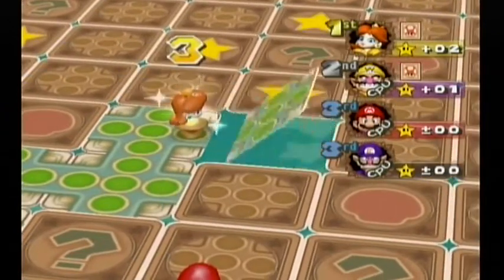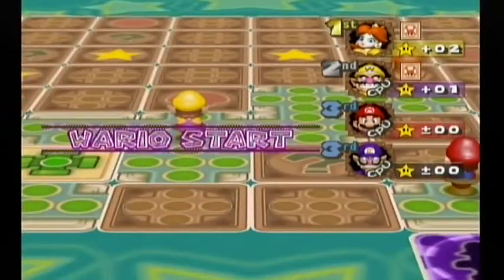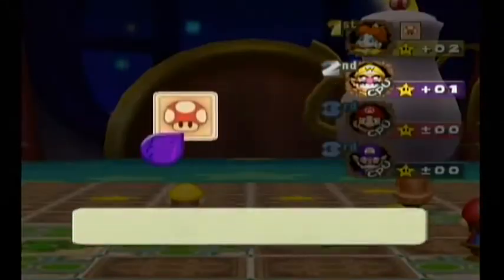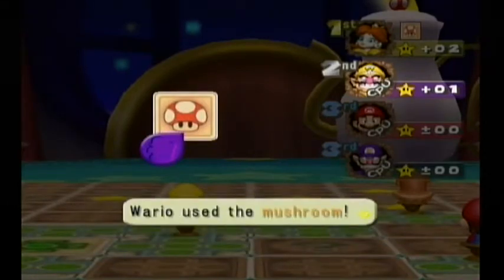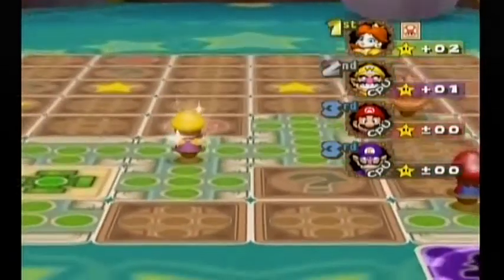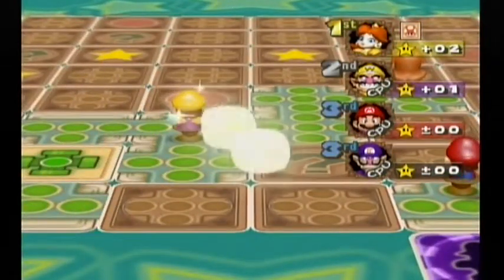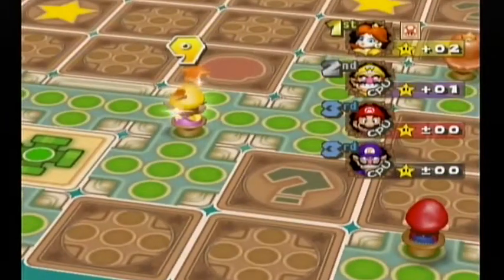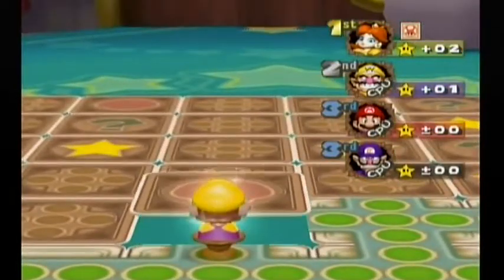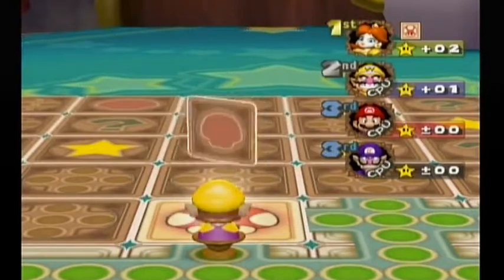Let's go this way. Wario is probably going to use his mushroom. I think Wario is my biggest competition right now, just because he has mushrooms and good stuff. He got a nine which I don't think will get him anything good, but it might. He's going to get an item — probably another mushroom. Mushrooms are pretty common. Yeah, I got another mushroom. So Wario, we're going to be fighting it out on this one.